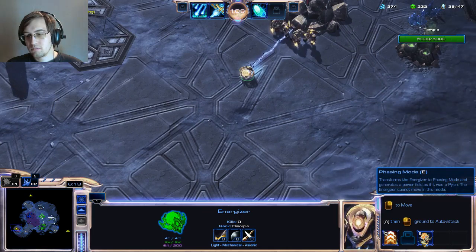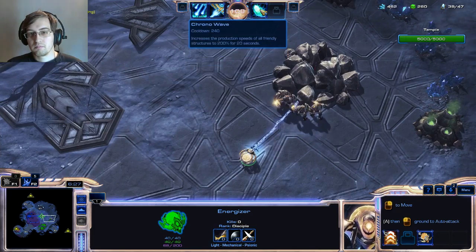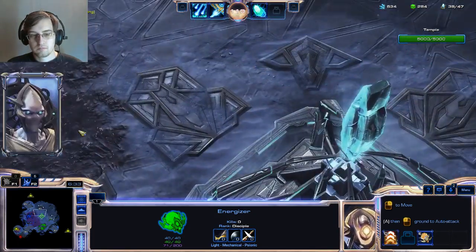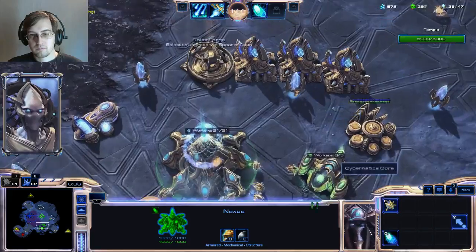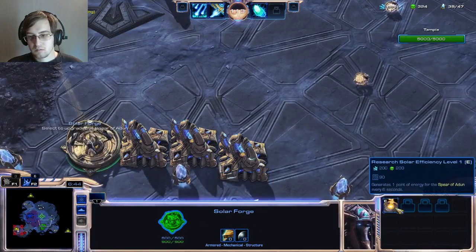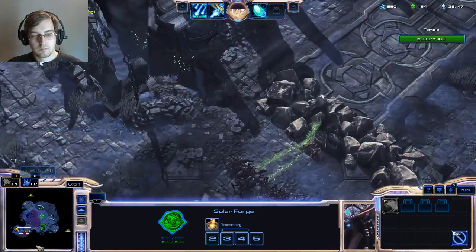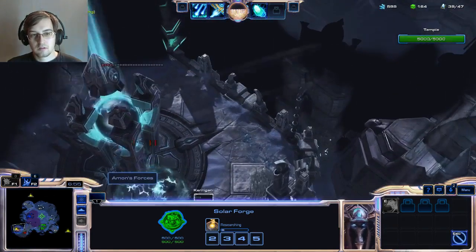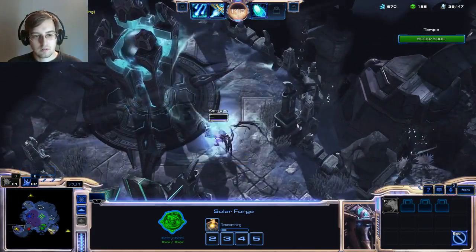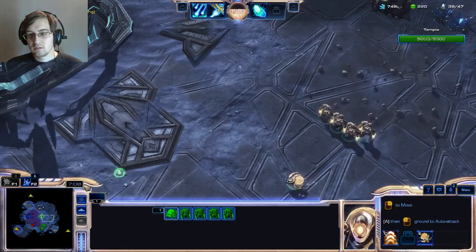Kerrigan's almost got the zenith stone down at the bottom. Half of the temple's configurations are complete — remain steadfast until it can activate. Hey, what's going on with Kerrigan down here? Why is she taking damage? Because of this thing — the zenith stone. It hurts a lot. Oh, you've got an attack wave coming. You should probably move your guys. Hold on, I gotta kill these rocks first. You should probably move them now.